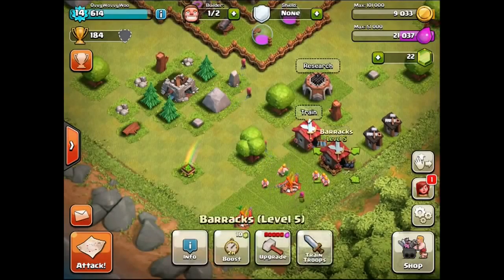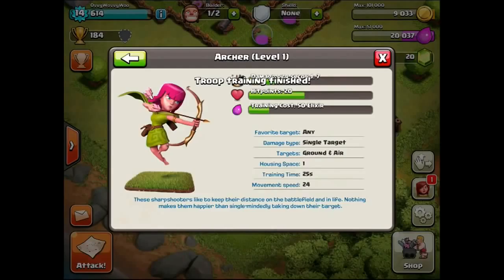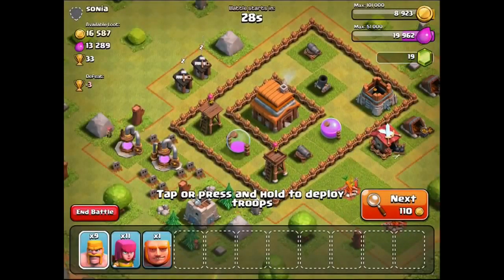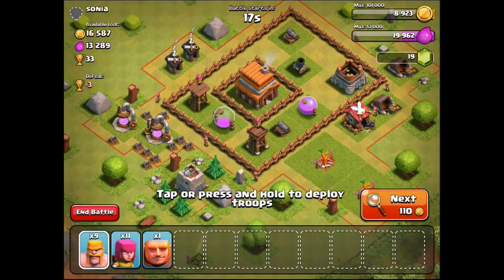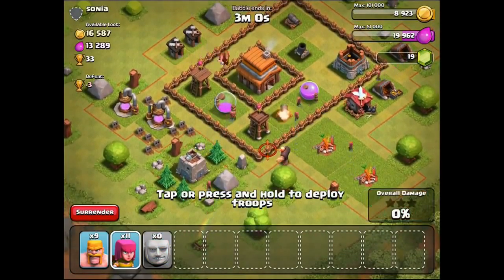I lost a lot of men. What I'll do with the next one is limit myself — we'll put out 10 archers, one heavy or one giant. That's my army. Let's go try another attack. This guy's got a cool looking base — a lot more thought than the other people we've been battling recently, which is a shame because I haven't got as much stuff as I wanted. Let's put the heavy down, let's put the archers down behind him.